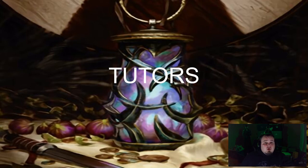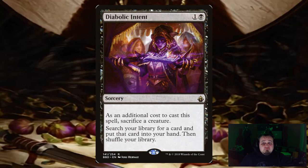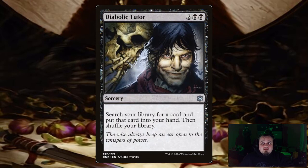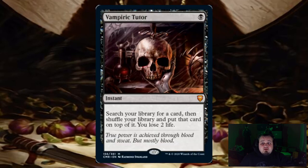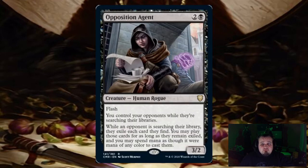With it being Mono Black, you're going to run a lot of tutors: Demonic Tutor — search your library for a card. Diabolic Intent — sacrifice a creature and search your library for a card. Diabolic Tutor — just a more expensive Demonic Tutor. Vampiric Tutor — search your library for a card and put it on top. And Wishclaw Talisman — remove a wish counter from Wishclaw Talisman and you can give it to someone else. Since we're running all these tutors, we don't want opponents to tutor, especially if you give them a Wishclaw Talisman, so you run Opposition Agent to get whatever your opponent is searching for.